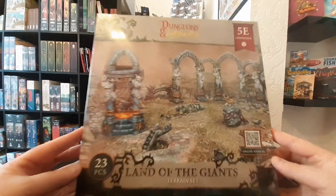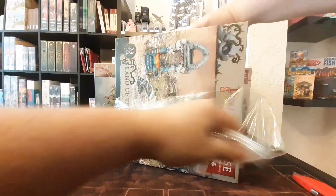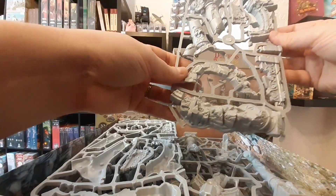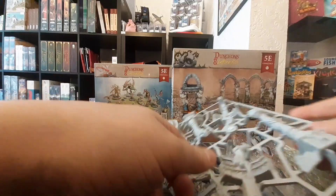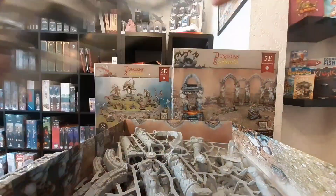Our next box is the Lands of the Giants terrain set. We get a lot more stuff in here — we've got columns and debris, same in there as well. We've got a whole box of columns, and statues too, which are really, really cool. There's lovely runic script on the columns.